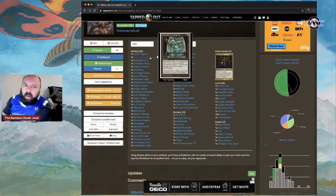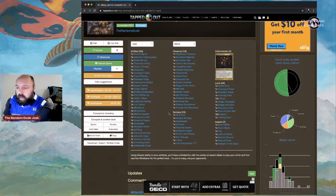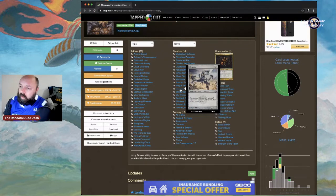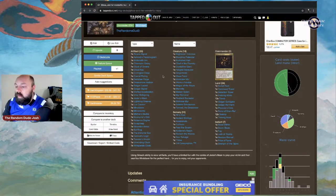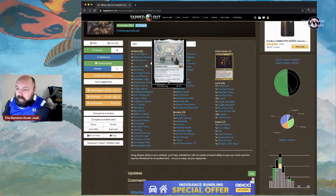Blinkmoth Urn is huge for this deck — at the beginning of each player's pre-combat main phase, if it's untapped, that player adds colorless mana for each artifact they control. With 45 artifacts in the deck, you have the possibility of generating 45 mana each turn from Blinkmoth Urn. Chromatic Orrery lets you spend mana as though it were mana of any color — once it's out, you don't have to worry about color combinations.